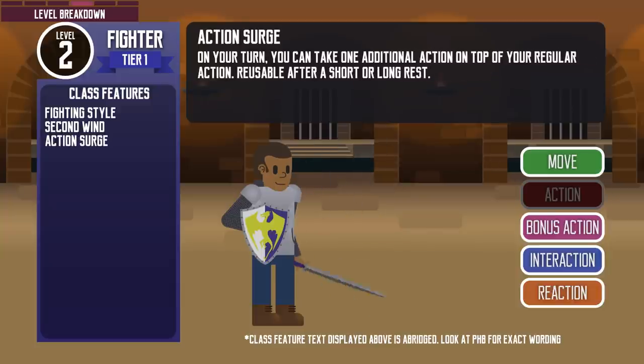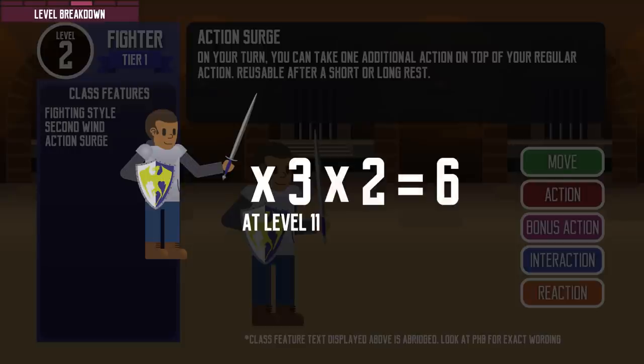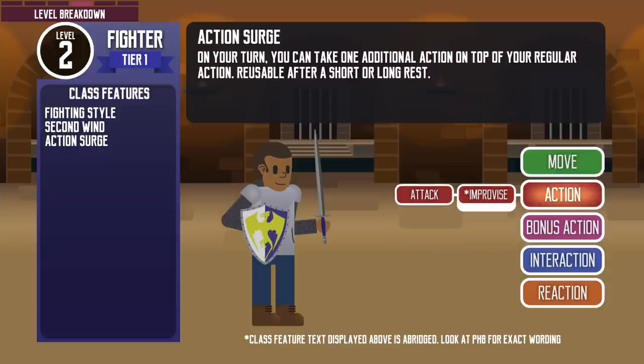At level 2, fighters get Action Surge, which allows them to take another standard action before the end of their turn. If the fighter can do extra attacks, like attacking 3 times after receiving the feature they get at level 11, then they can attack 6 times in a turn. It is also a great source of damage burst, but you can also use it strategically for other standard actions like dash or dodge. They can use the feature again after a short or long rest.